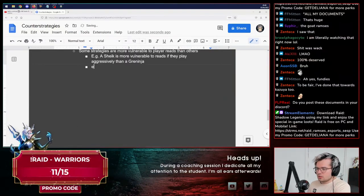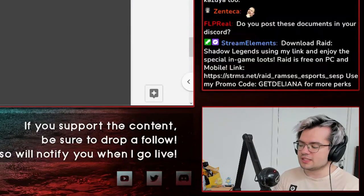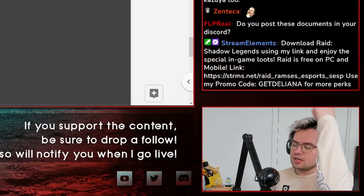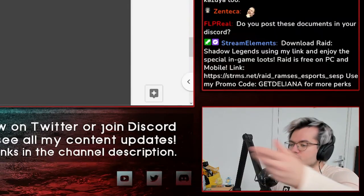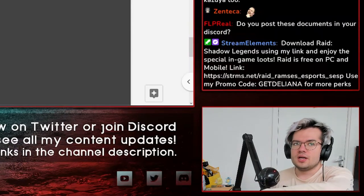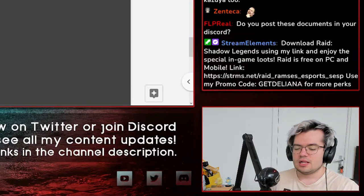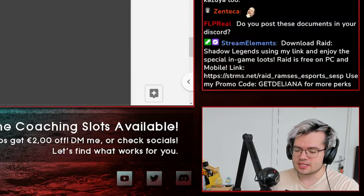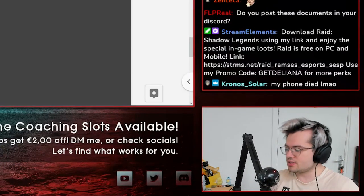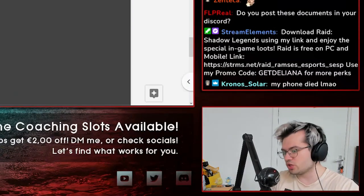On the other hand, a Greninja is easier to read if they play aggressively than a Sheik — because he can play aggressively, but how many tools does he really have to play that aggression? The answer is not a lot. So there are multiple axes on which you can judge how vulnerable strategies are to reads. For example, Shulk doesn't have really good empty-land mixups, so he's a little bit easier to read if he relies on a walling playstyle. The same goes for Sephiroth. A Diddy is also a little bit easier to read than most characters because he has a few options that are extremely strong and he wants them relatively consistently.